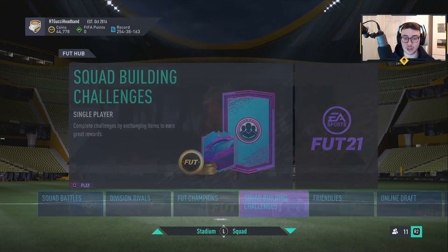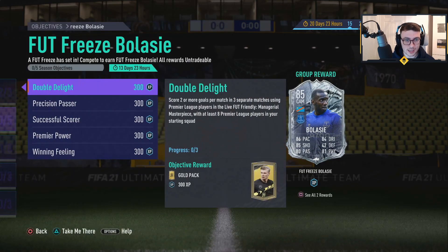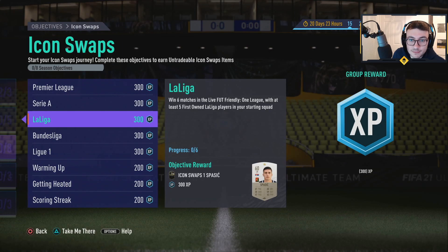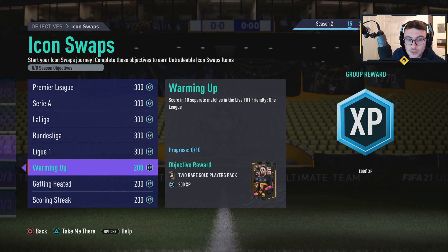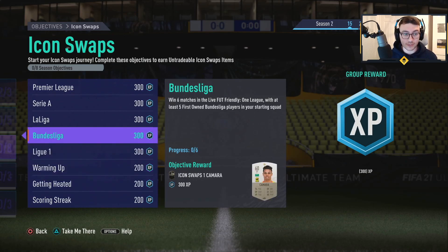These are presumably in objectives. So 17 tokens for Thierry Henry — what can you do? Freeze Balassi — he's back as an Everton player too, okay, somebody worth doing. But concentrating on icon swaps — let's see how many tokens there are. Six matches in Friendly, one league with at least five first-on Premier League players and you start squad. Same old. Then Serie A, La Liga, Bundesliga, League One — ten separate matches in Friendly, one league. So you're progressing through these as you're doing all of them above.